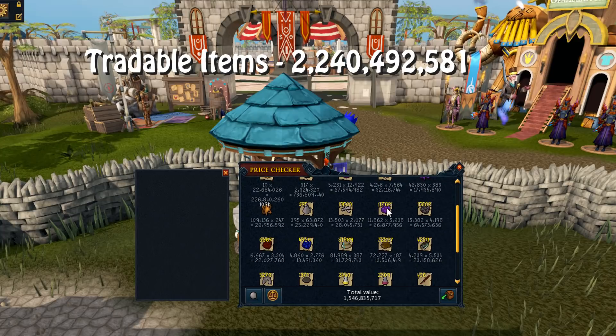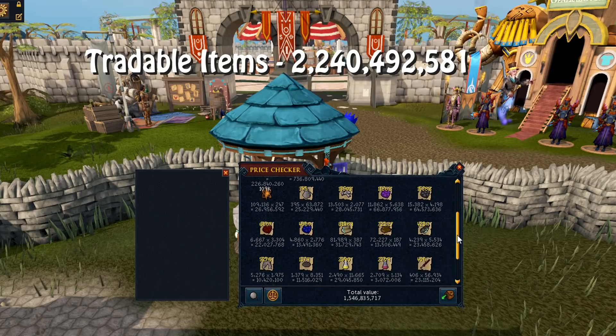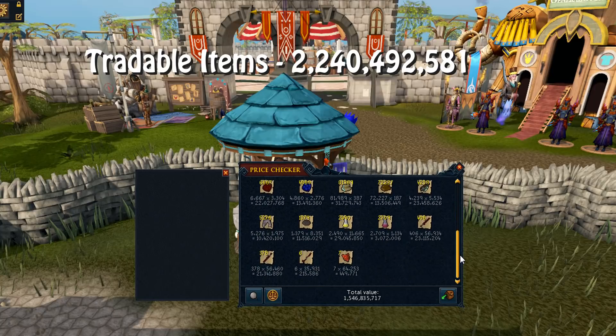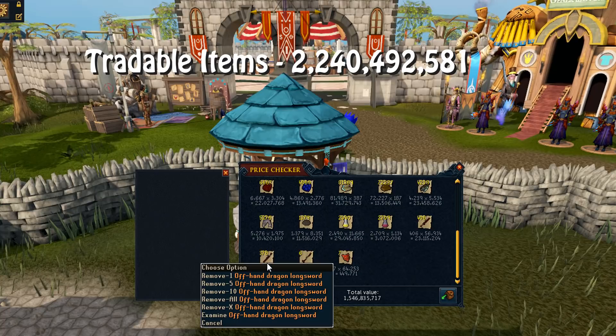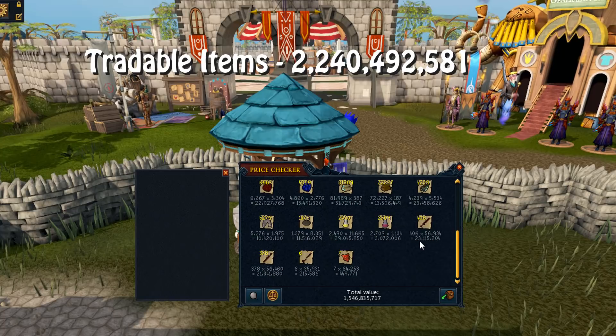Scrolling down a bit we've got hides from elite dungeons 2 and also royal dragon hide, majority of that from Queen Black Dragon. With the current price of brews, the two-dose brew drops from QBD are quite nice - 29 mil there. Restores aren't too bad at 3 mil. 378 dragon longswords is 21.3 mil, which is quite nuts. And then 406 more dragon longswords - almost 50 mil in main hand and offhand dragon longswords, which is crazy.